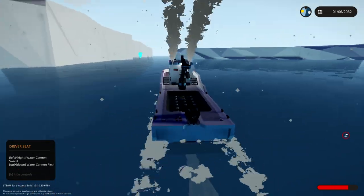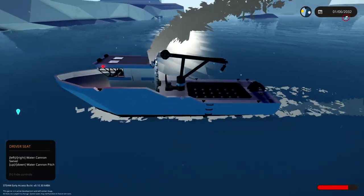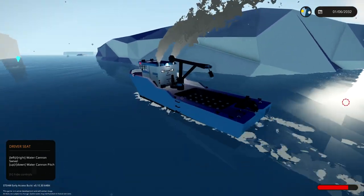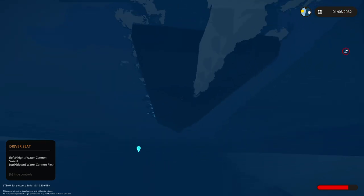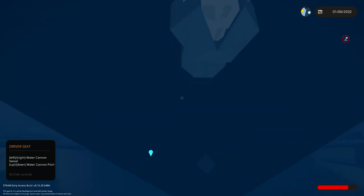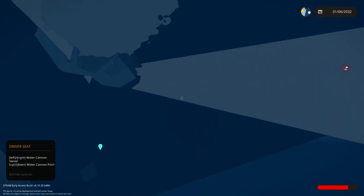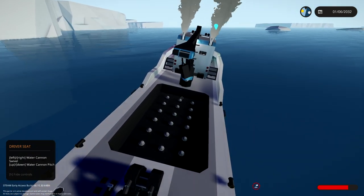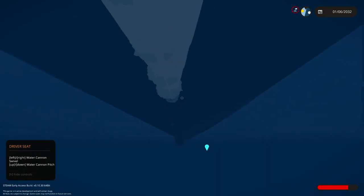I quite like the exhaust pipes there pointing up — twin exhaust pipes, and they don't get in the way. Don't forget, in your vehicles it can be annoying if your exhaust fumes and smoke go into your vision. Here is the fluid jet — you can see a nice stream of water coming out the back. It's pretty cool. And if we turn, you'll see the deflectors moving — see the left one going in there. You know what? I think this boat would turn better with actual rudders, but I just wanted to try only using the deflectors for now, because it's pretty cool — it's different and it's a bit of fun.